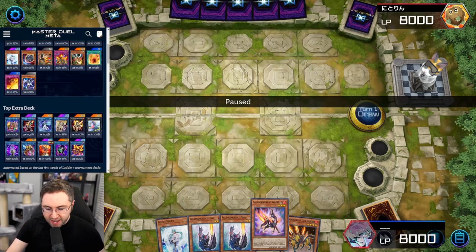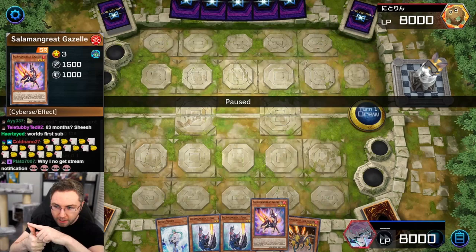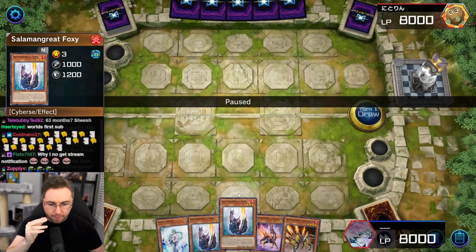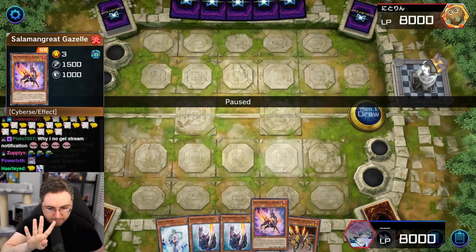If you look at my hand, how many summons can I perform? I could perform a normal summon. Gazelle could send a monster from the deck to the graveyard, which is another summon, but then I lose the counter trap. So with Gazelle as just an additional special summon, Jack Jaguar as an additional special summon, and the Fox as an additional special summon plus my normal summon — this is a four point hand, with Gazelle being able to send the counter trap. If it sent a monster, it would be a five point hand, but we're doing a four point combo.